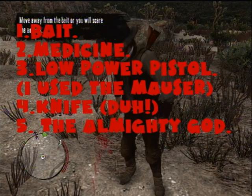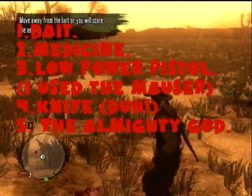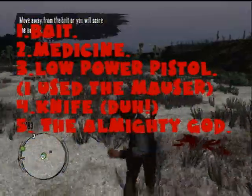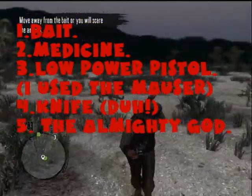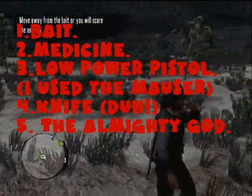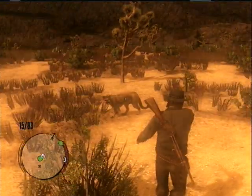The things you will need when you go after the cougars: first of all, bait. You're gonna need medicine because you're gonna be very lucky if you do not get hit - and they do hurt. They are, in my opinion, one of the worst enemies in the game - more dangerous than the bears. Bears can kill you in two hits, but so can the cougar, and the cougars are faster than God. So bring medicine because you will be using it. You are also gonna need a low power pistol to shoot the cougar in the hind legs.